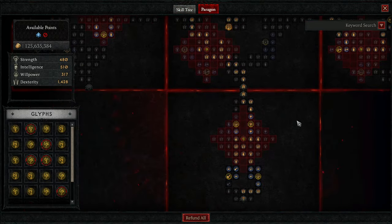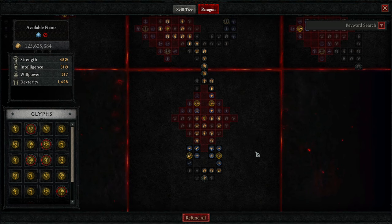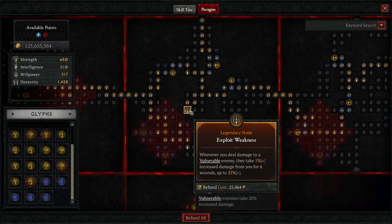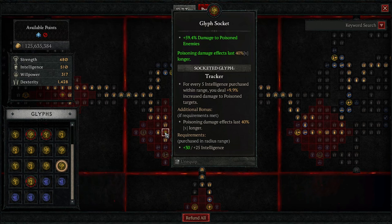Paragon. This is the same as the other build — we're just scaling it using uniques now. Get the things you need in the Paragon Boards as long as you're activating the glyphs. Get what your build needs to make it more smooth. Get your defensives, etc. First, get Versatility — non-Basic, non-Core Skills deal increased damage, which will be our Imbuement. Then we're hopping into the Exploit Weakness Board for increased damage when we hit vulnerable enemies, up to 25%. On this board, we get Tracker, giving us 40% increased poison damage effect length — so just 40% more DPS, period.